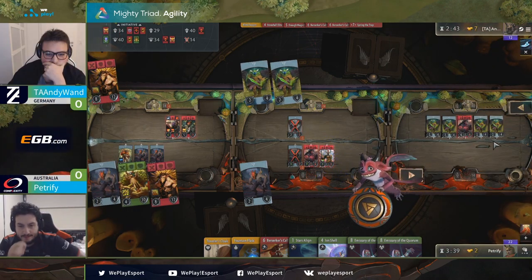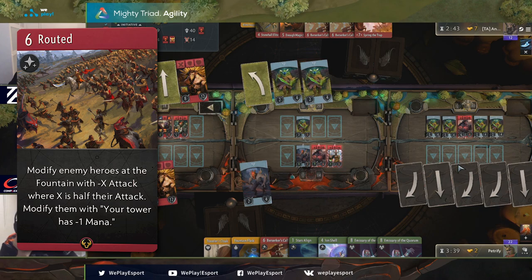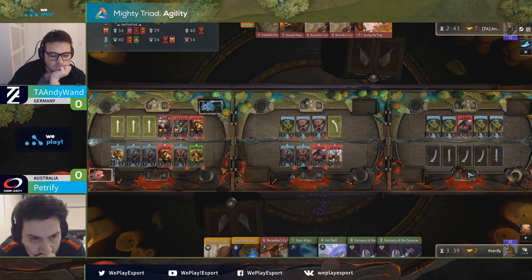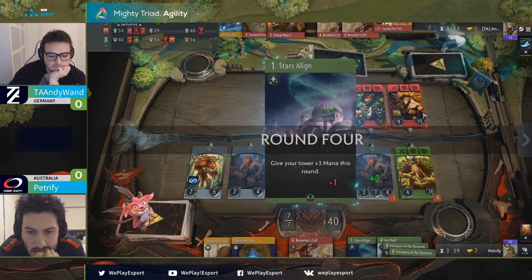The only interesting tech card seen was Routed, which was added in by Mi God. Sure, Routed can be powerful when you hit multiple heroes in the fountain, but it is yet to be seen if it should be played on average. Hoi, who also ran the deck, had his Mono Red without Routed, and managed to defeat Mi God and place higher in the end.